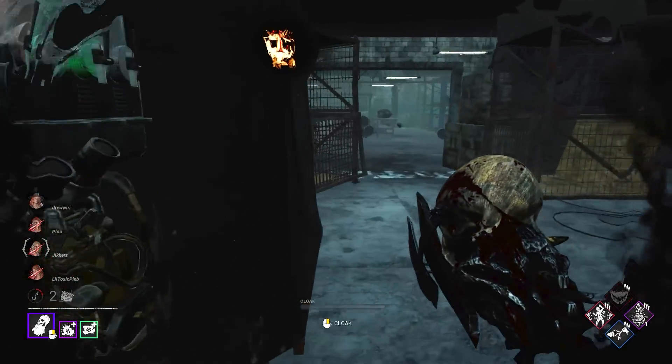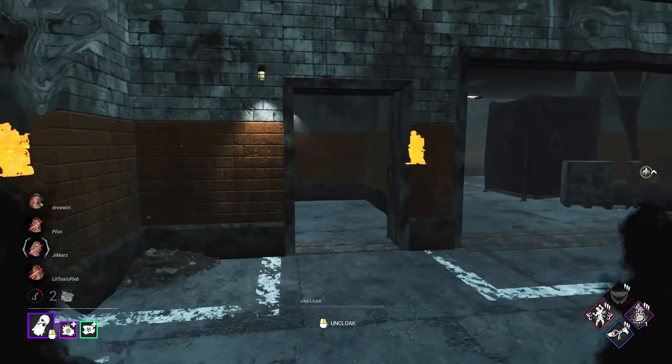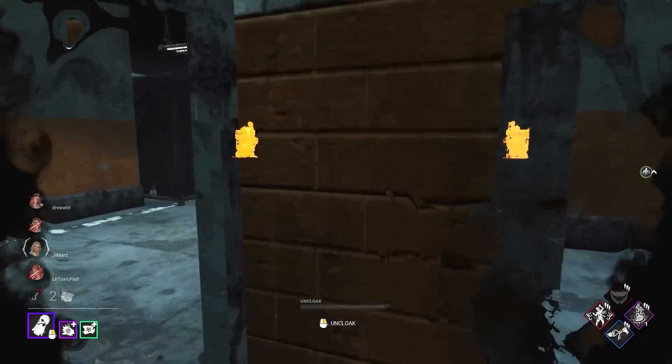Let's go ahead and uncloak here — no one's actually there. She might actually drop down or they could drop down. A lot of the stuff is on this base level so we can kind of play around that. Actually all the gens are down here.